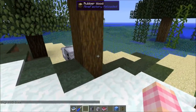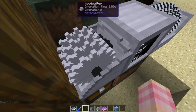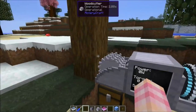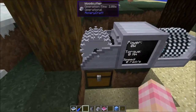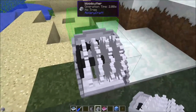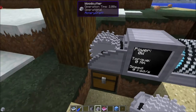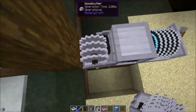I've got the woodcutter set up over here. I think it looks awesome — it's one of my favorite looking machines. The way the woodcutter works is you set it up at the base of a tree. It will let you know if it doesn't have a tree. If I place it here, it'll say 'no tree.' So it detects trees in front of it.